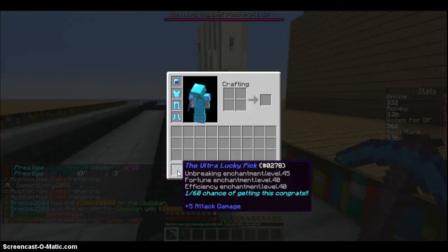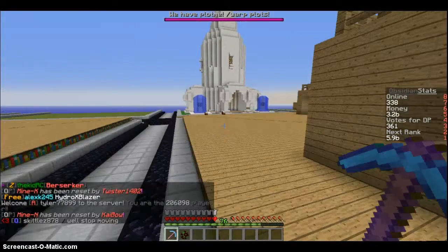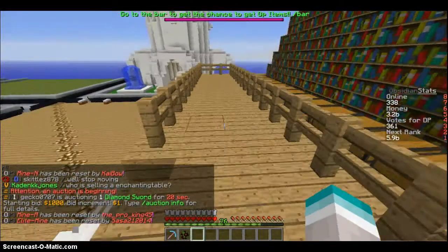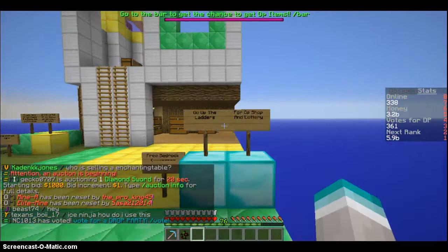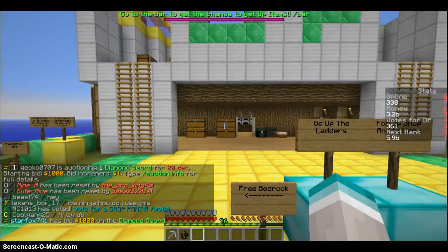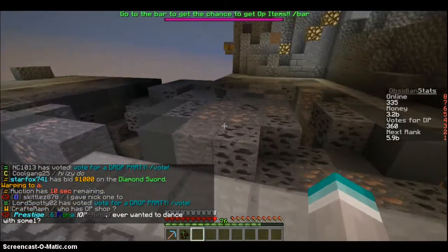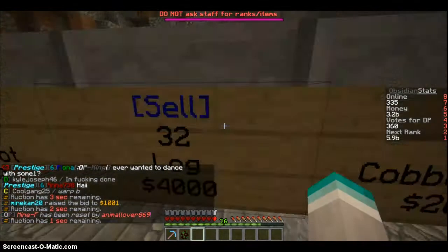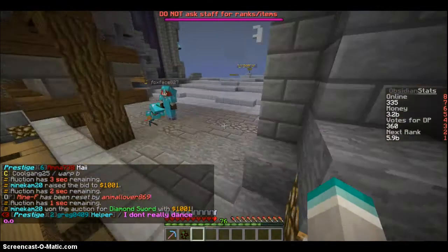Let me just show you this pickaxe — it has Unbreaking Level Forty-five, Fortune Enchantment Level Forty, and Efficiency Level Forty, which is very good since it's basically unbreakable — unstoppable, I guess I should say. Let me head to my plot home. I want to show you Warp A, since you start out at Warp A with this mine. It's not that hard to rank up, but then again it's not that easy either.